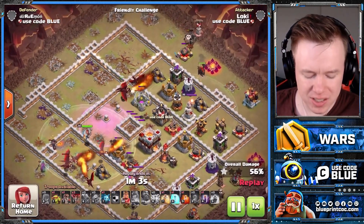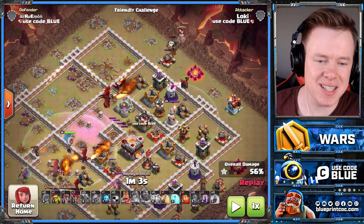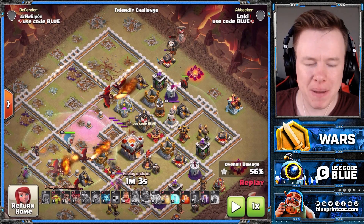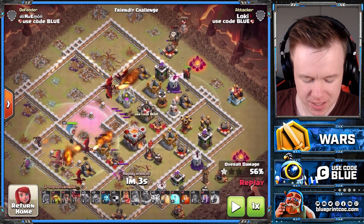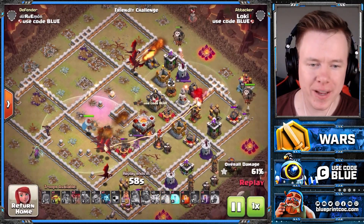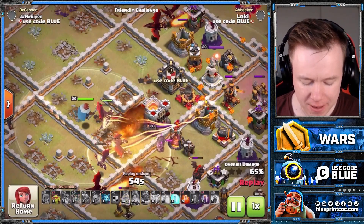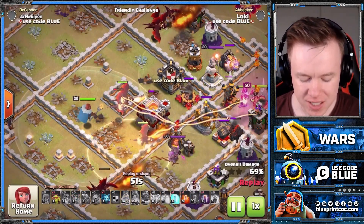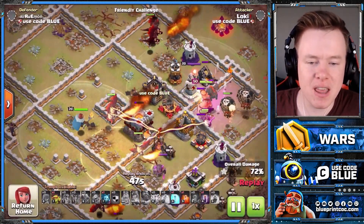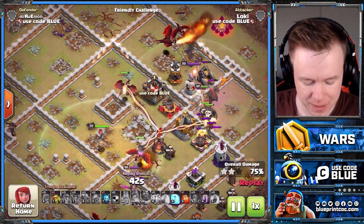He mistimes this, but what you want to do is use your Lava Hound that's in the CC to tank the final air defense. Not really much the base can do to stop the rest. He is a little early on this, so the Lava Hound won't tank, but thankfully we've got our King and a Wall Breaker to take down that final air defense. Look at this heal spell — perfectly placed. You always want to place your heal spell next to the high HP buildings because your dragons are going to spend a long time there, which means more time to be healed.